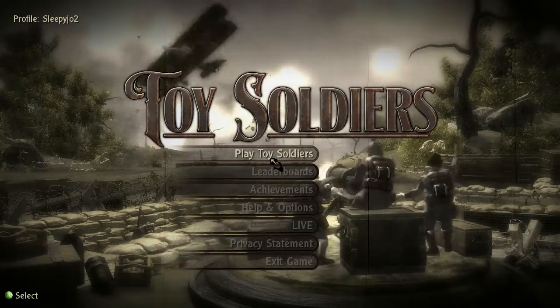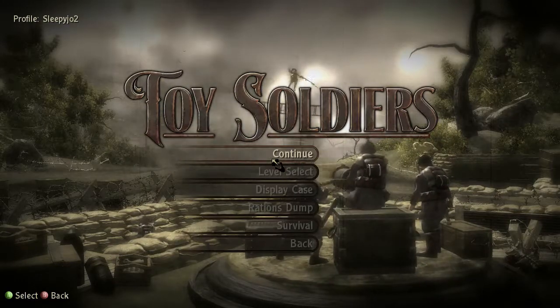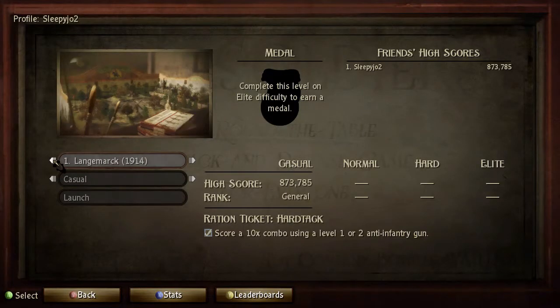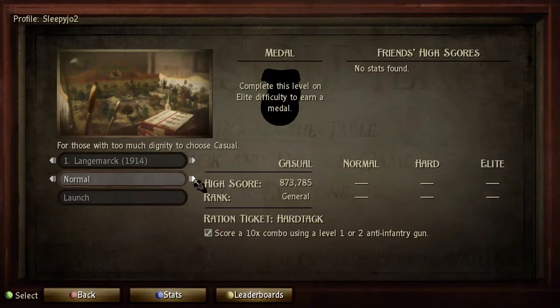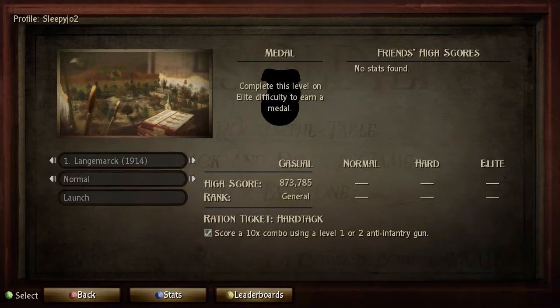So I'm going to play some Toy Soldiers here. We're going to go ahead and start with the standard campaign at level 1 on normal difficulty. I did it on casual earlier, just screwing around. We're going to do all of these on normal.